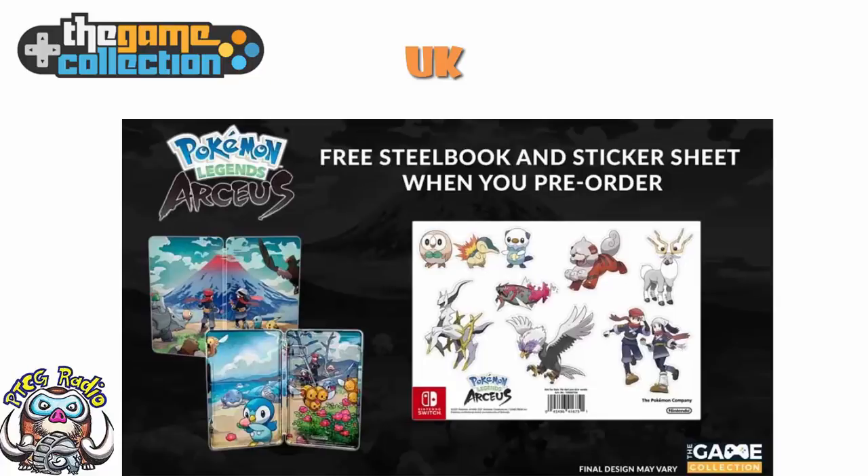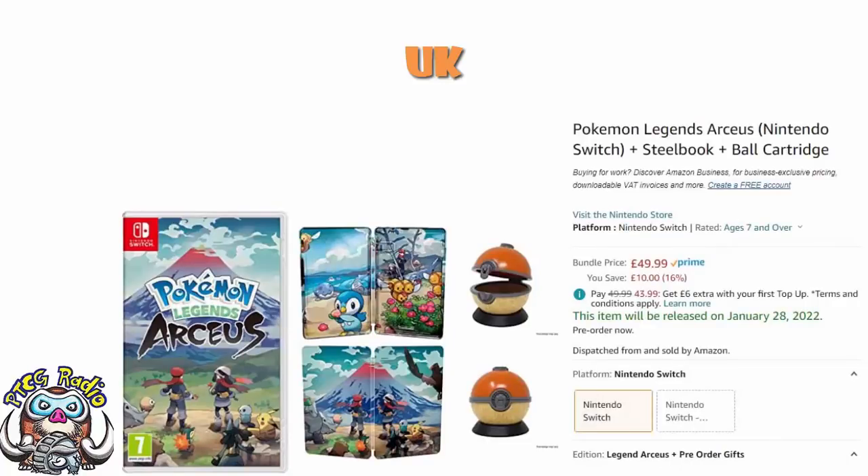Obviously not all of these places will ship to the US, but some of them might. So it's always worth getting in touch with these stores if you see a pre-order bonus you want. I know Amazon is generally pretty good — I order from Amazon Japan fairly regularly, once or twice a month, and as long as it's sold by Amazon Japan they will ship it to the UK, and it's generally pretty easy. I'm not giving you advice, I'm telling you my experience, but I am saying it might be worth looking into — especially if you really want the Steelbook and the Pokeball.